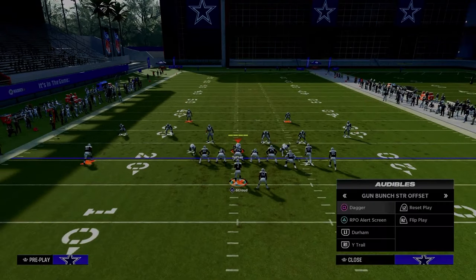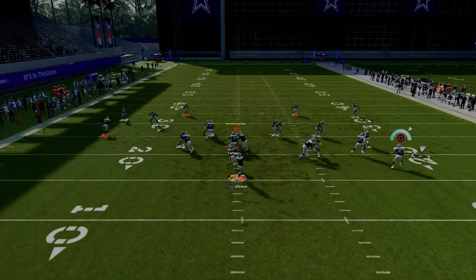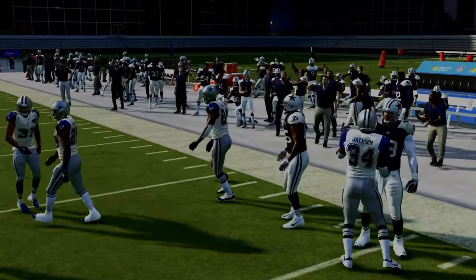If the ball is in the middle of the field, you want to run the RPO read bubble. The RPO alert screen is really effective. Basically what you're looking for is if there's no defender out there, you're just looking to the right. If you feel like you can throw that RPO, you're just going to hit circle and pass lead outside.